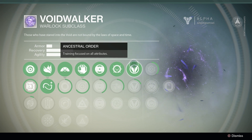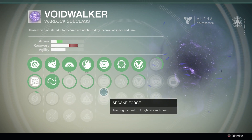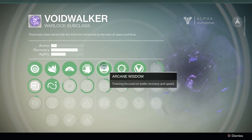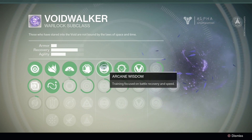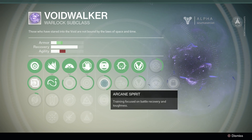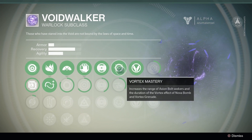The second line includes: ancestral order, focused on all attributes; chaos order, focused on raw speed; and divine order, focused on toughness at all cost. These are cool because they let you tailor your character to your gameplay style. If I prefer to be more agile, I'd go recovery and speed. If I want to be tankier I lose some speed but gain a significant boost to armor — so you get to customize to how you play.